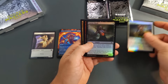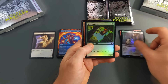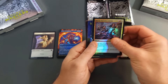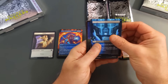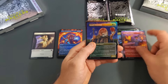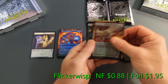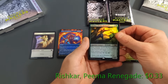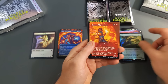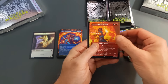Pack number two starts with a Last Breath, Carrier Thrall, Hissing Quagmire, Vampire Sovereign, Deadly Recluse, Orzhov Pontiff, Heroic Reinforcements, then a Dimir Aqueduct in Borderless non-foil, a Young Pyromancer, a Kassili Pride Mage in Foil, followed by a Foil Flickerwisp, a Reyhan Prima Renegade, and then a Seasoned Pyromancer in Borderless non-foil.